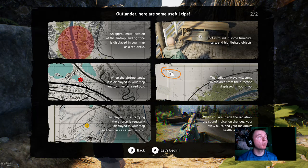An approximate location of the airdrop landing zone is displayed in your map as a red circle. Loot is found in some furniture, cars, and highlighted objectives. The radiation will come in from the direction displayed on your map — it's kind of like the similarities with Fortnite, PUBG, H1Z1 and all that. When the airdrop lands, it is displayed in your map and compass as a red box — which is what we see on the screen, so that's what that was. The player who is carrying the airdrop is regularly displayed in your map and compass as a yellow box.